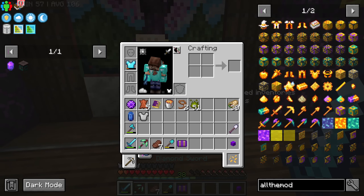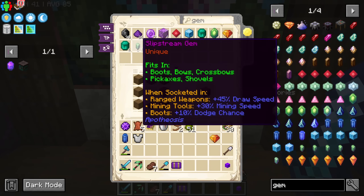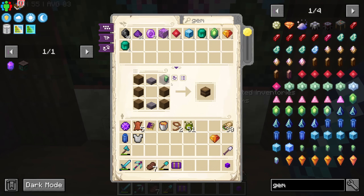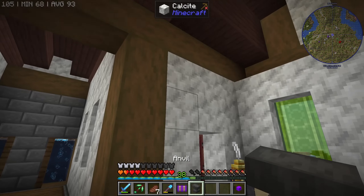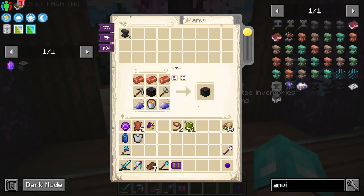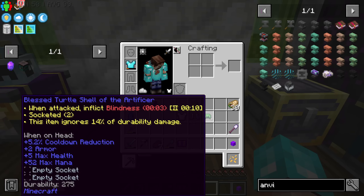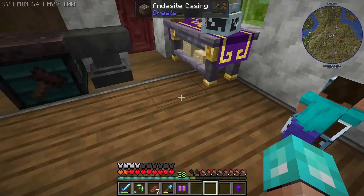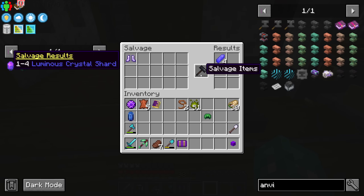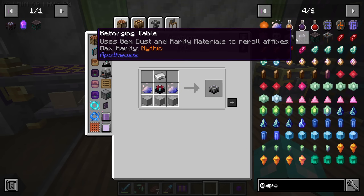Long story short, we have to start gearing up, and thankfully we have Apotheosis in this modpack. Whenever you're killing mobs, you're going to get different types of gems. We're going to use the garbage ones — we throw them on the ground and crush them with an anvil. That gives us gem dust. That stupid gem dust is going to allow us to make something called a salvaging table, which is very important, because whenever we are fighting Apotheosis bosses or mobs drop gear, we're going to get different types of armor with different affixes. If we salvage them, we're going to get different types of shards, and later on these shards can be used in a forging table in order to give us better tools.